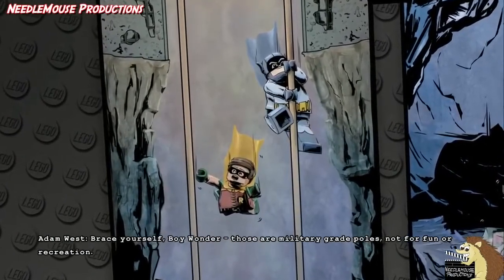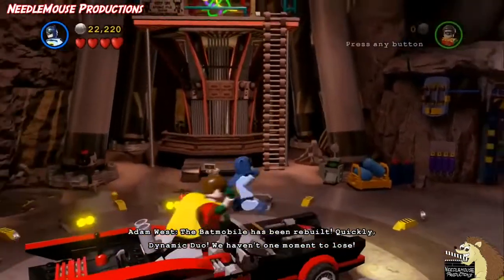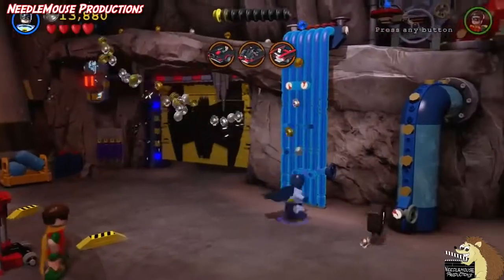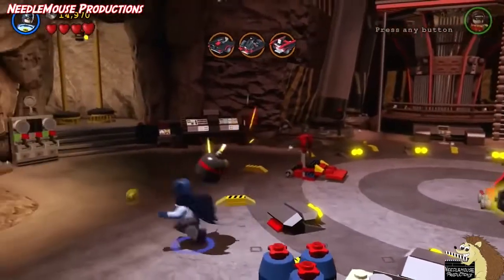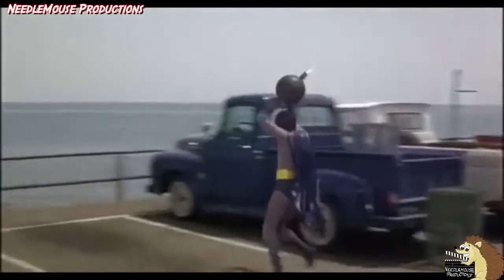It also features the classic Batmobile from the unforgettable show. The Adam West minifigure is just adorable, and even features the gigantic bombs from the infamous Batman movie bomb disposal scene. If you don't know the scene I'm talking about, YouTube it — you will not be disappointed.